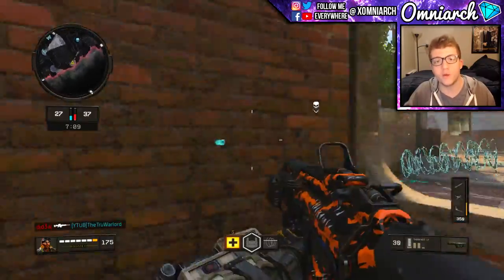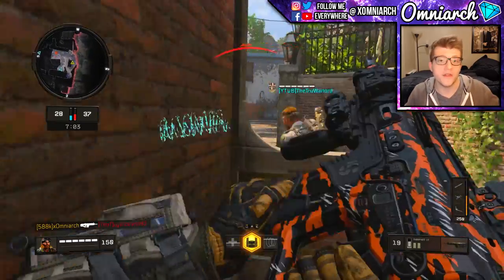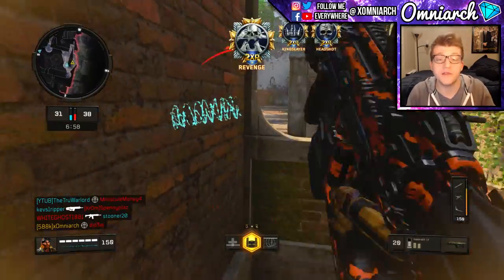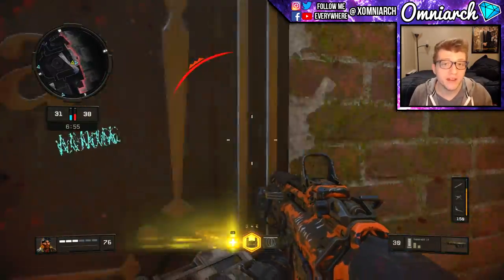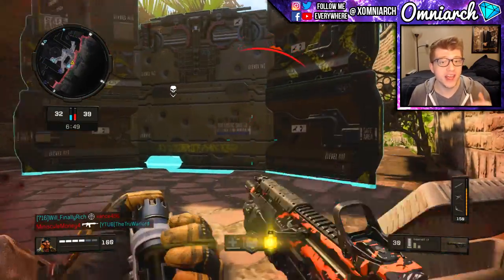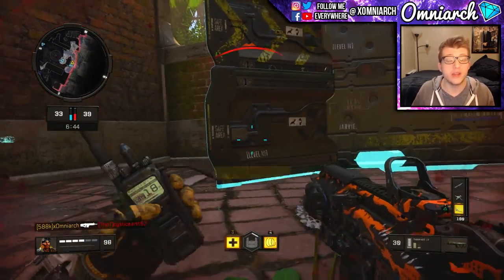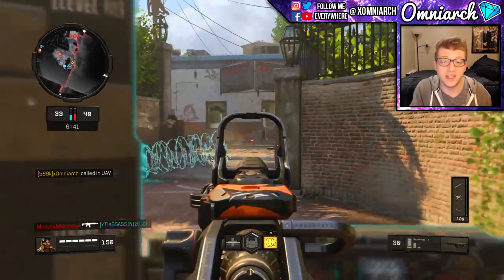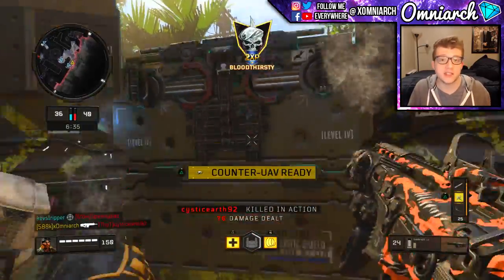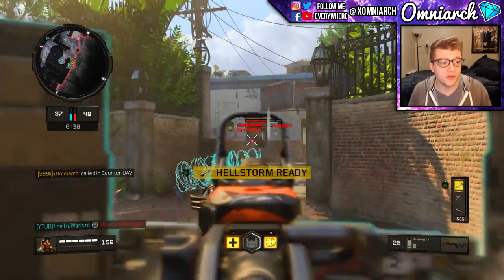Looking at the stats displayed in the create-a-class menu — which aren't always the most accurate, but give you a general idea — comparing the Maddox to the SOG, you'll see the Maddox has higher damage, much better range, and only slightly less fire rate. On top of that, it has a 40-round magazine whereas the SOG only has 36. So it fires slightly slower, with higher damage, much better range, and more bullets per clip.